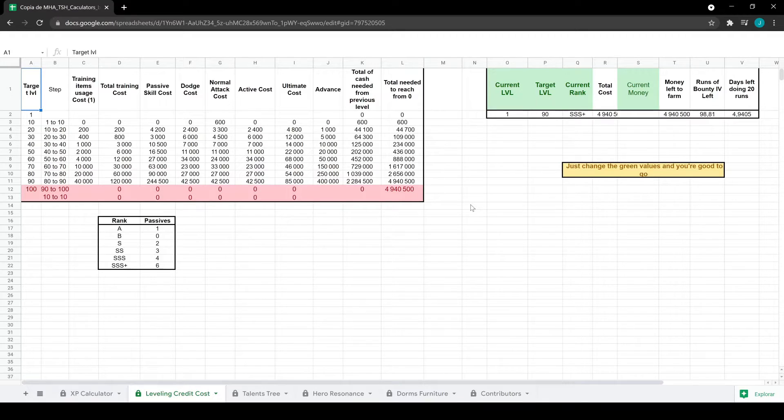The next column is more straightforward — it shows how many credits you need to upgrade your characters. There's a ton of information here: training, passive skills, normal attacks, Quirks, and ultimates — basically all the skills you need to upgrade and how much each costs. It only goes to level 90 because that's when you max out all your skills.